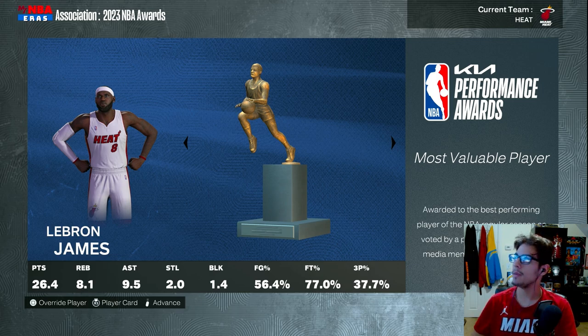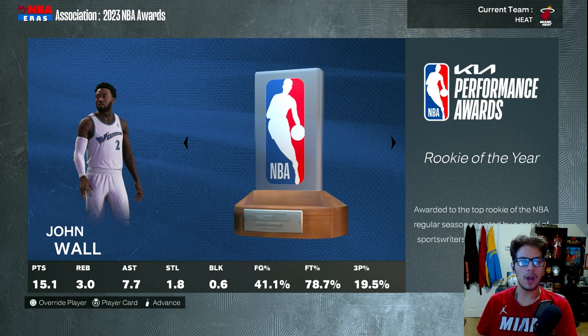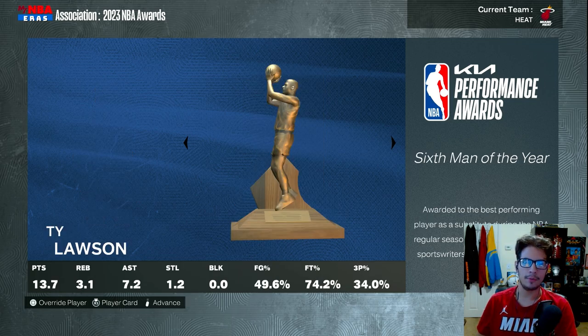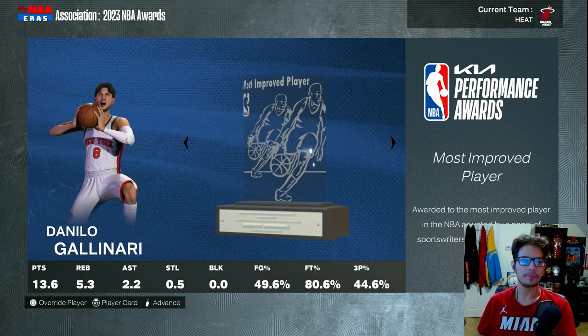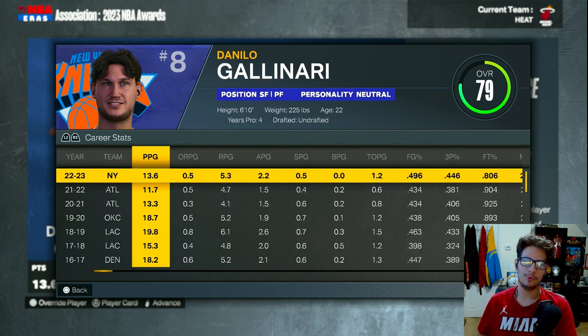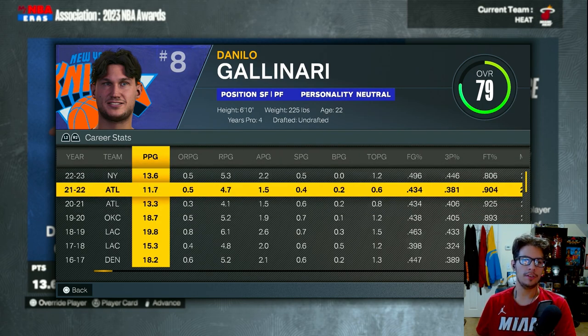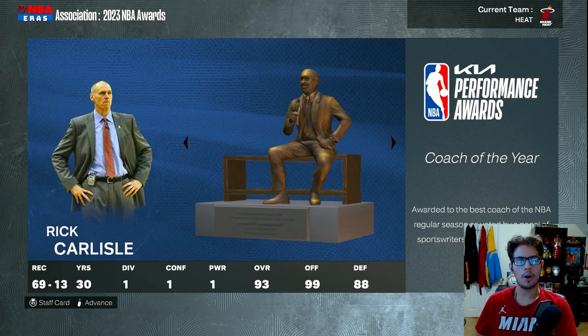LeBron James of the Miami Heat wins MVP: 26.8 points, 9 rebounds, 9 assists, 2 steals and a block - he might have won Defensive Player of the Year too. John Wall is Rookie of the Year. Ty Lawson is Sixth Man of the Year. Dwight Howard is DPOY. Danilo Gallinari is Most Improved Player at 13 points a game. Rick Carlisle of the Dallas Mavericks is Coach of the Year.